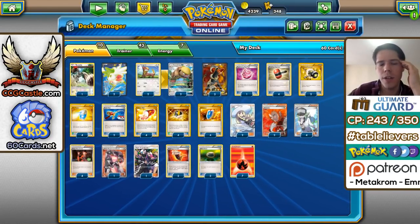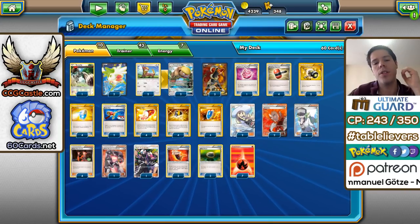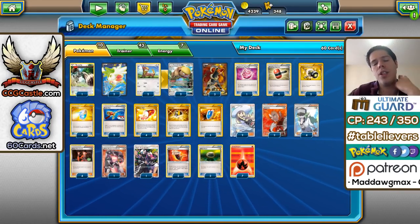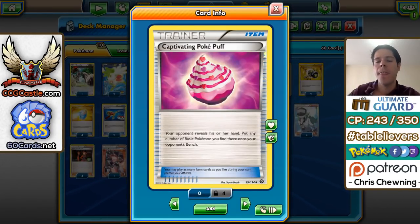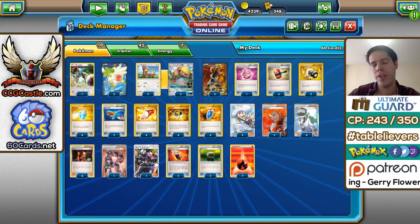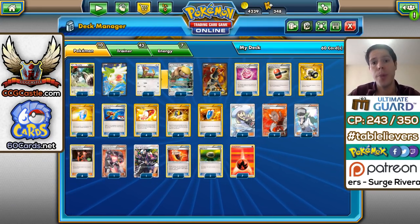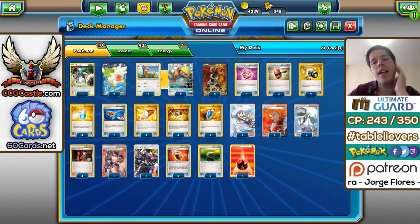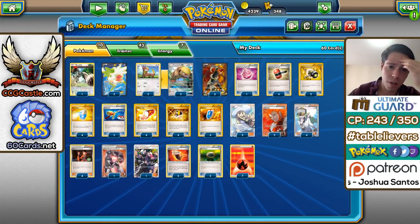We have 2 Float Stone and 2 Fighting Fury Belt to retreat and increase Houndoom's HP. We have 4 VS Seeker, 4 Ultra Ball, and 4 Trainer's Mail as consistency cards. We have 4 Max Potion and 4 Crushing Hammer to keep Houndooms and Gumshoos alive and continue energy denial, along with 2 Enhanced Hammer. We also have 1 Captivating Poké Puff, because opponents usually don't want to bench extra Pokémon so you can't trap them with Lysandre — Poké Puff forces them to bench things like Shaymin or Hoopa with high retreat costs. And 2 Super Rod to recover Houndooms, energy, and Bunnelby.